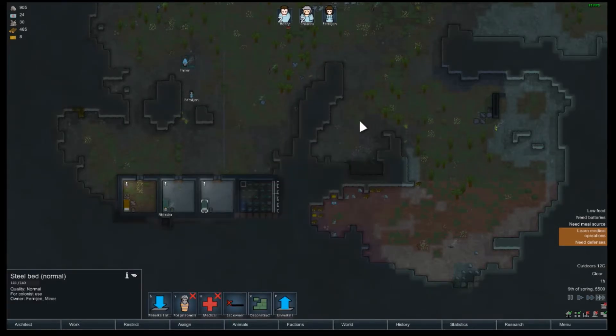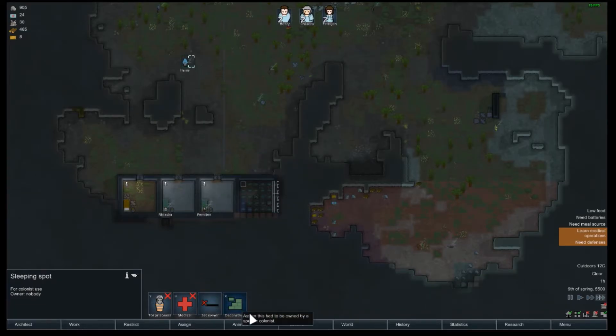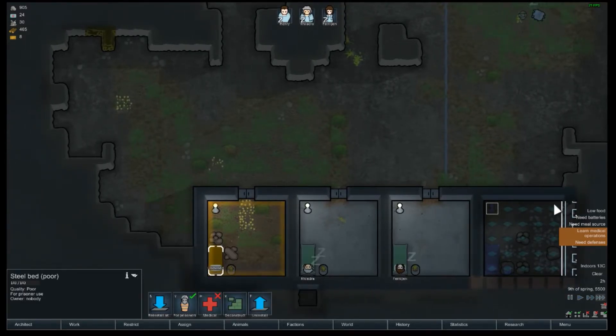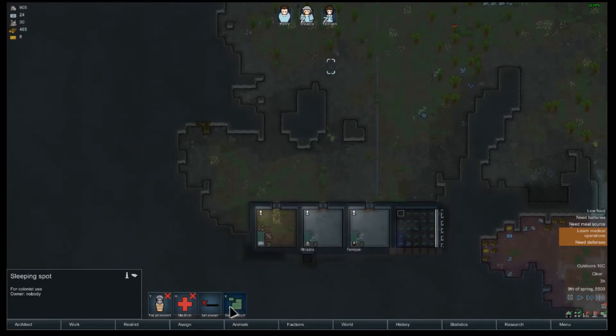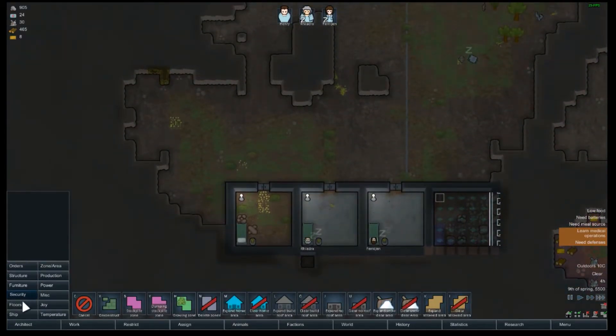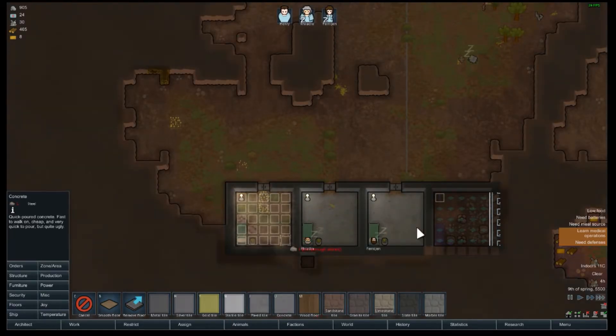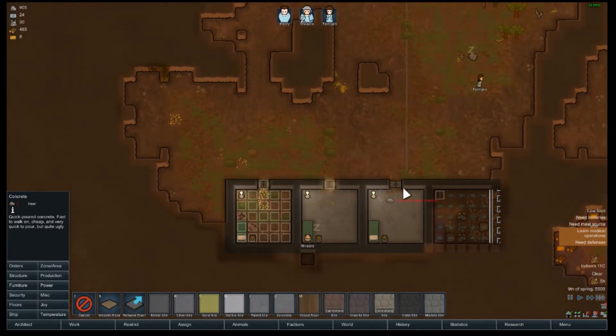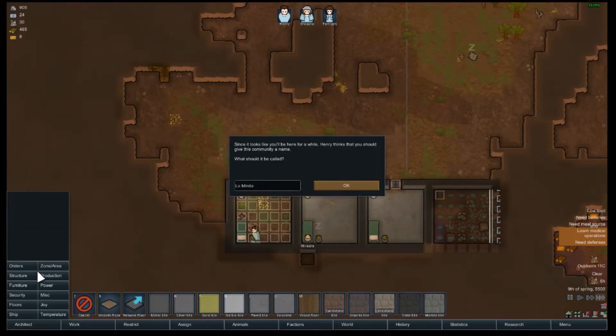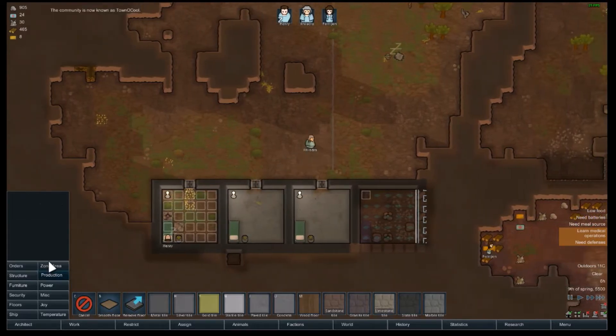We're gonna want to assign this bed — there we go, now they all have beds and they'll be happier. We're gonna want to floor this room and concrete it up. I realize now why they're not working on it — there's no door, so they can't get into it. We gave the colony a name: 'Town'. That's the best name guys.